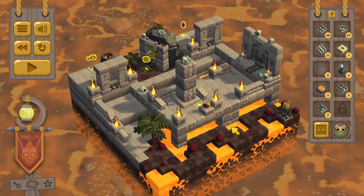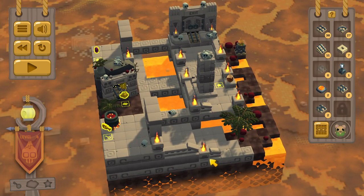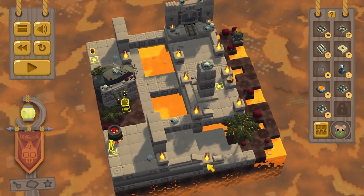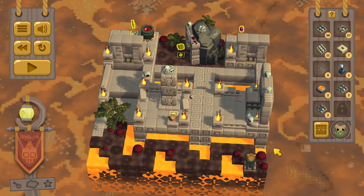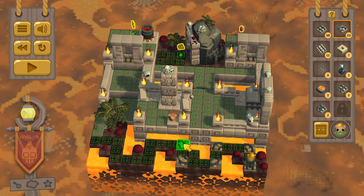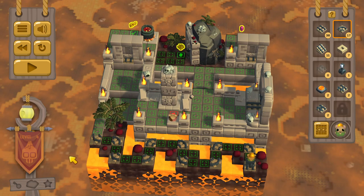And you lost a very valuable Aztec diamond. The diamond is over there and we need to bring it over here. Gotcha. This episode isn't very long yet, so we'll see if I can solve one more level in this episode, and then we'll leave the next one for next episode.